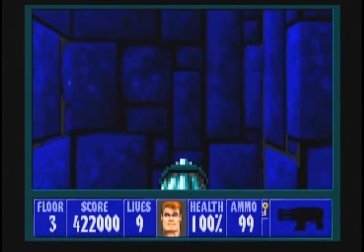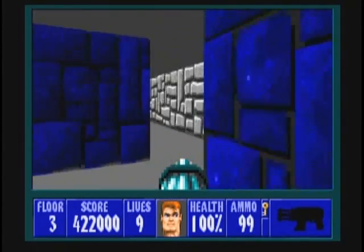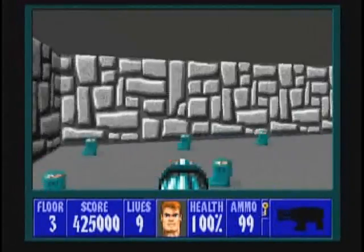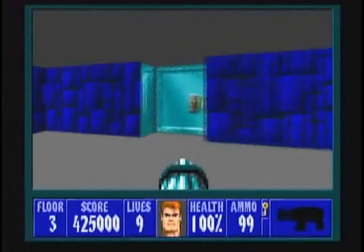Now in this final room right here there is a secret — your fifth secret — behind the pile of bones. And inside this secret: ammo, treasure, and a couple of med packs. Help yourself, it's all yours.